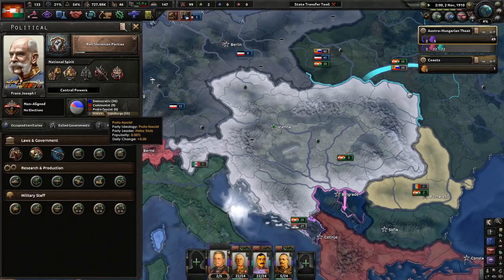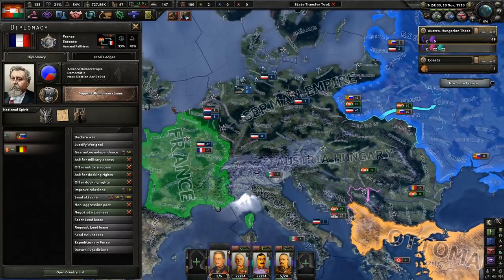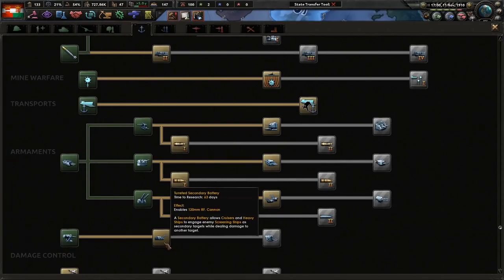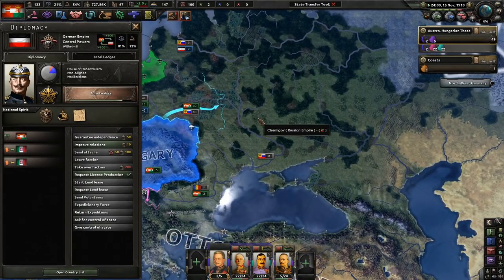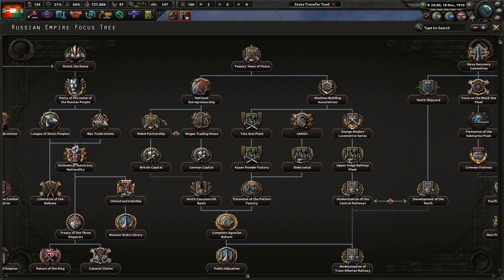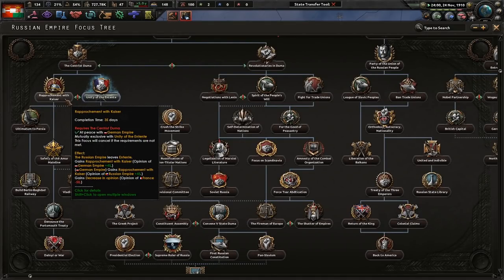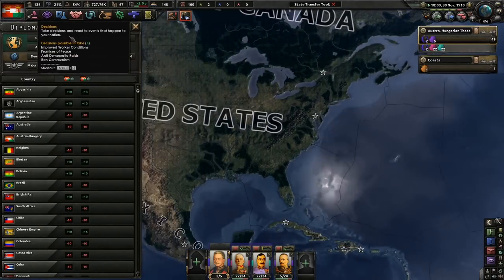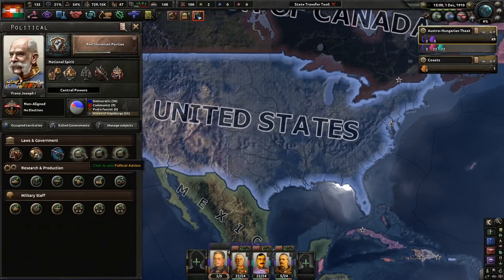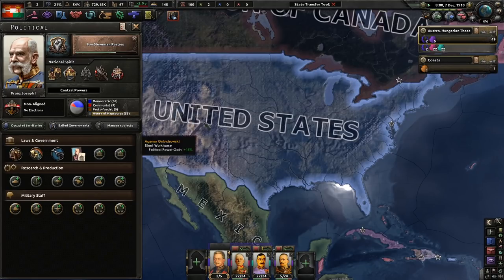We have proto-fascists led by Heinz Stotz, Victor Adler for the Communist Party, and Democrat Carl Seitz. I always want to keep an eye on what the surrounding countries are doing. Germany seems to be going historical — supporting France. I said ahistorical! Kaiser Wilhelm, please. I'm going to go ahead and grab the political power advisor, getting us up to 0.37 per day — an increase of 0.3. That's worth keeping the entire game.